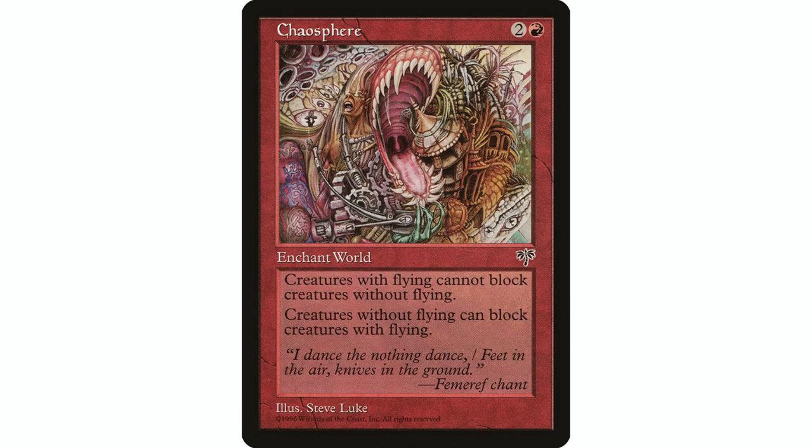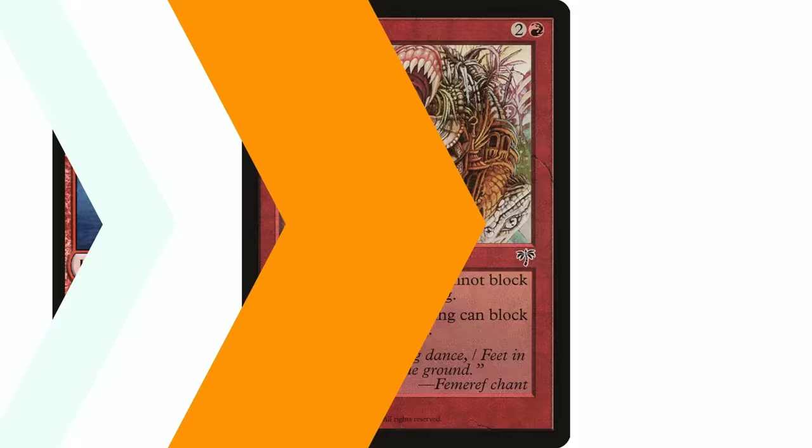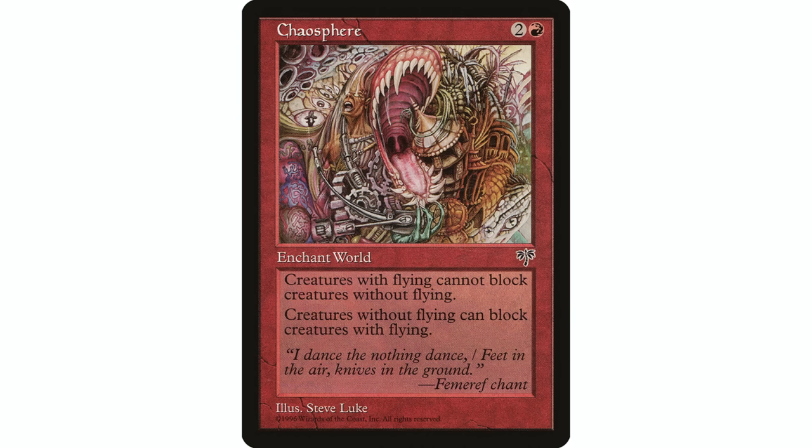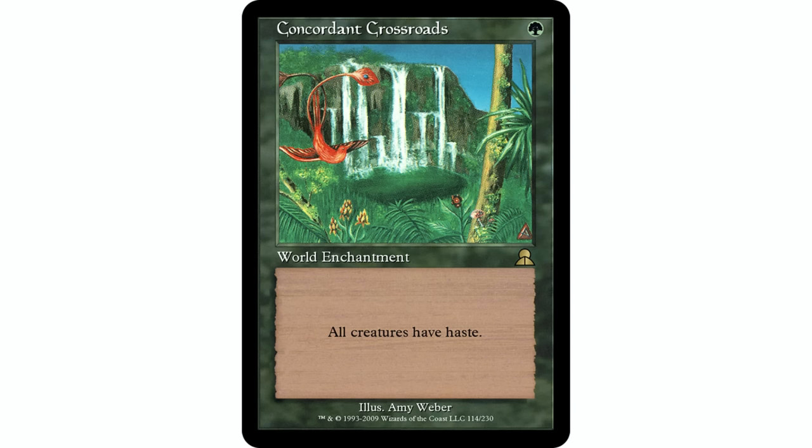Next, Chaos Sphere — two and a red, world enchantment. Creatures with flying can only block creatures with flying, and creatures without flying have reach. So this is essentially a flying-hate card. If you're in a low-to-the-ground deck like Krenko, flying creatures can't block your creatures at all. And since creatures without flying gain reach, your goblin tokens can block that giant dragon. The art on this card is phenomenal too. If you're in a deck with no flying creatures, this is all upside.